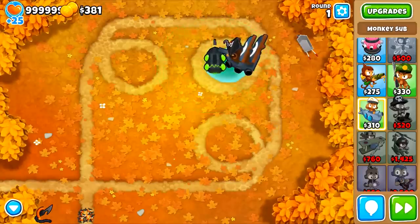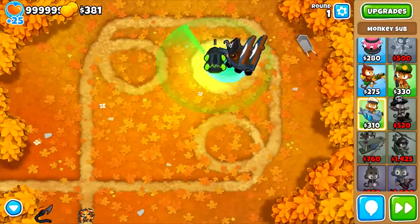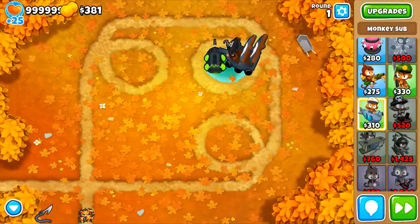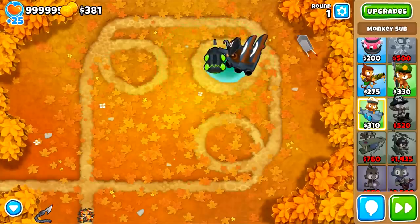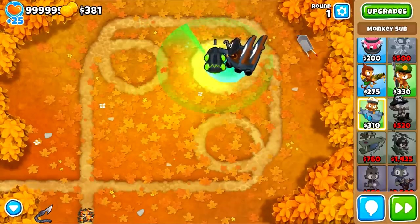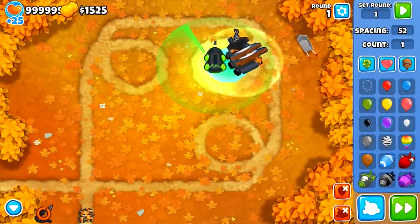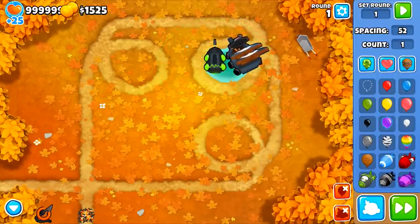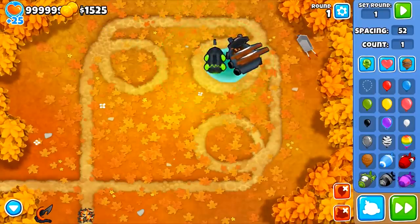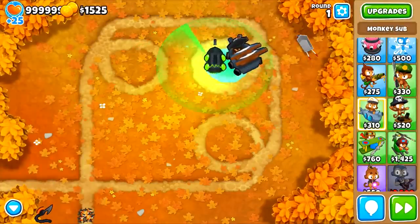Even though the MOAB itself has 200 health, the first 199 hits don't give you any money — it's only that final hit. The top layer is worth nothing; all the money comes from the children inside. We can see this with a BFB: hooking it gives 1525, which is a lot more. The BFB itself is still only worth $1; it's the four MOABs inside, and all the children they contain, that give you that high value. In regular gameplay, you'd never get this much from a BFB because of income cuts.